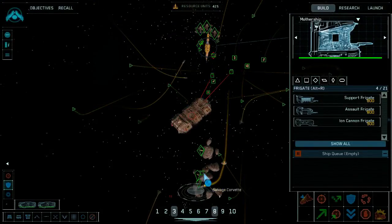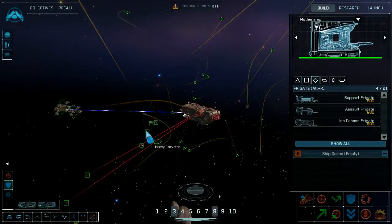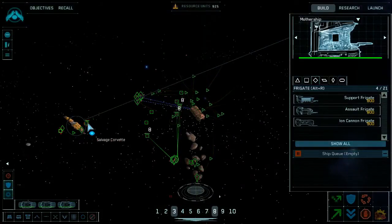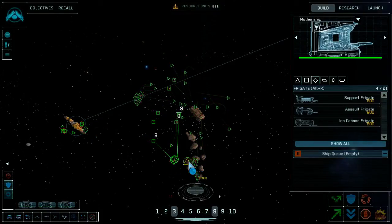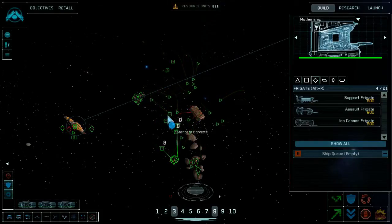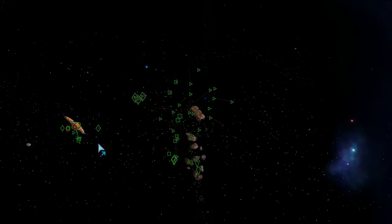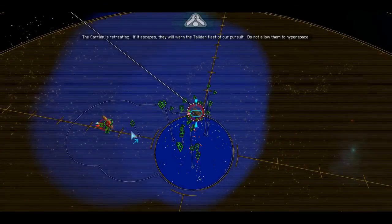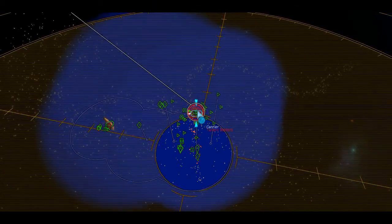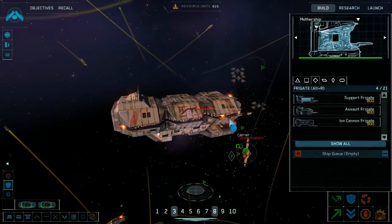Stop shooting at the thing we're capturing — start shooting at the things that need to be shot at. We've got a situation here — the carrier is fleeing. Do not allow them to hyperspace. I thought we were doing good last time but apparently I was wrong.